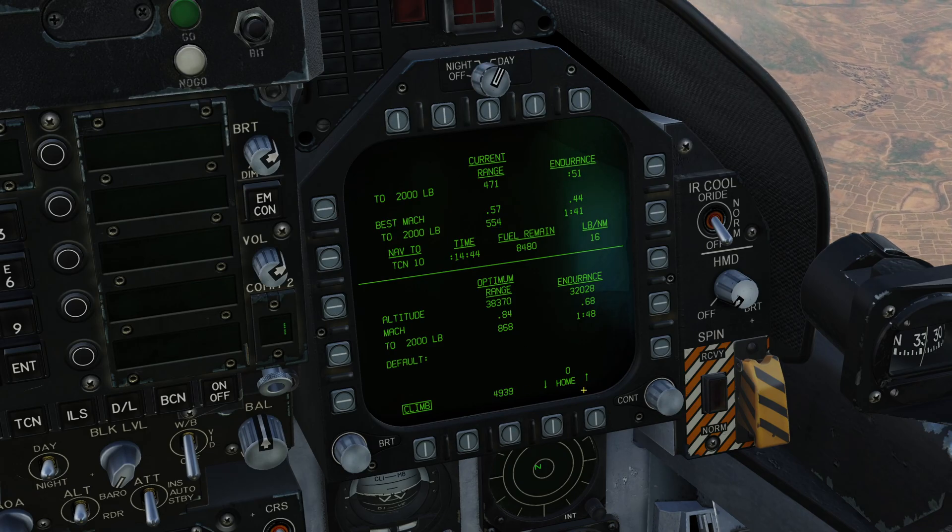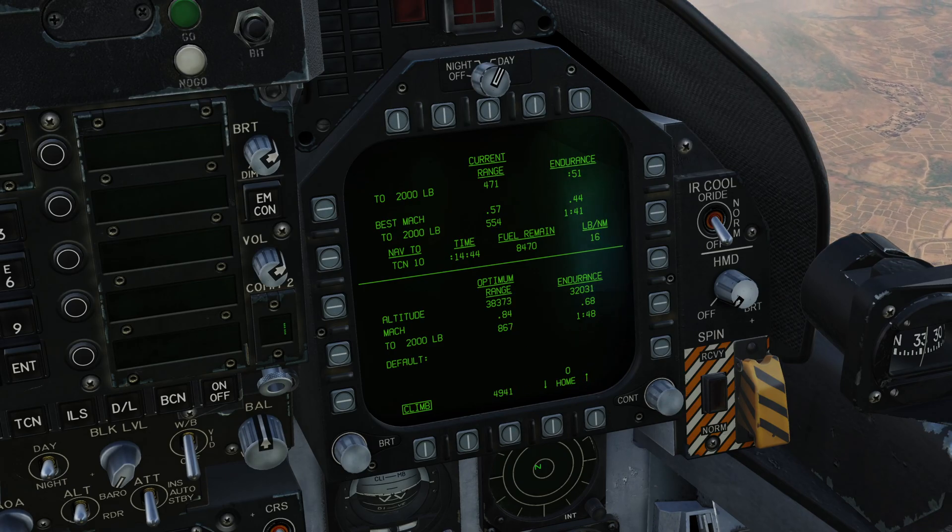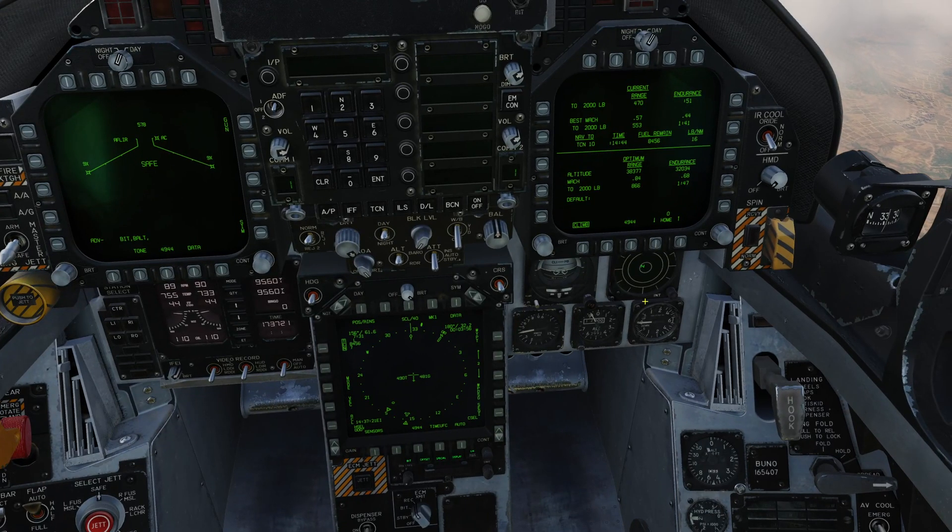We also have a setting called Home. What this does is track how much fuel we will have when reaching whatever the selected waypoint is — this should be co-located with your home base. When it calculates that you would arrive there with only 2,000 pounds of fuel left, it triggers a master caution and the message 'Home Fuel' is displayed on the left DDI, or whichever one is currently displaying your advisories.